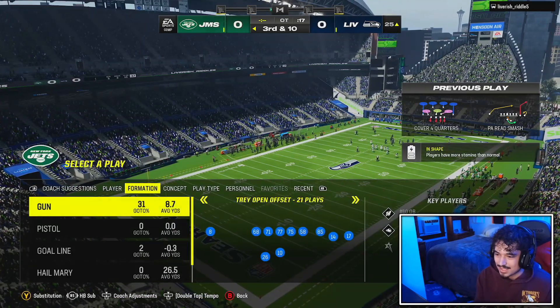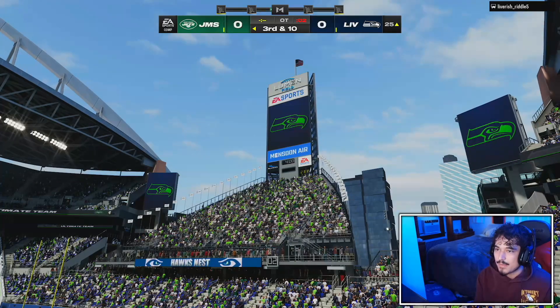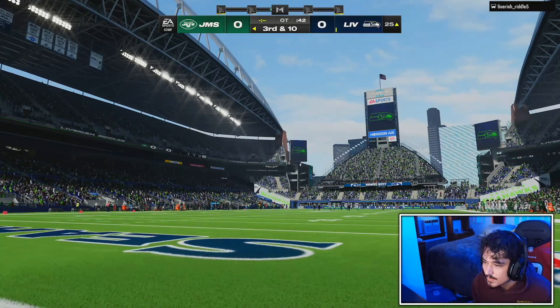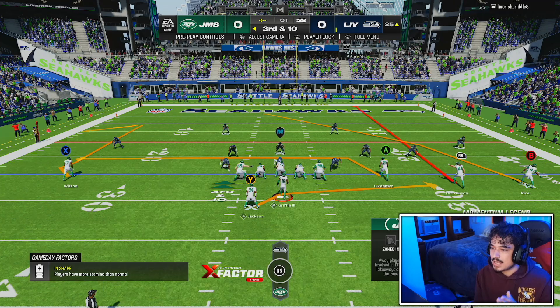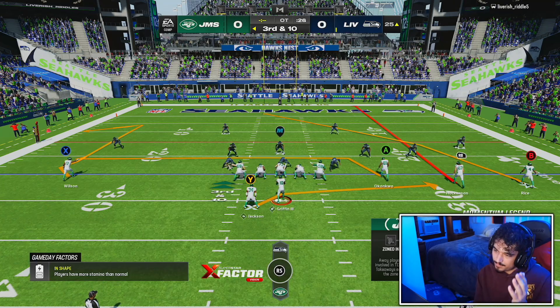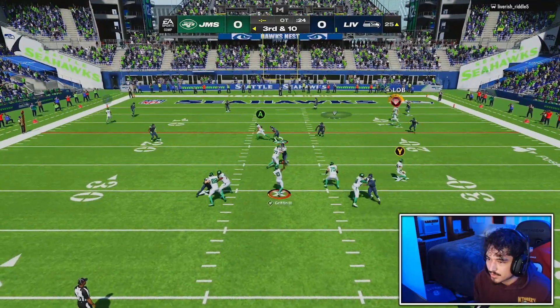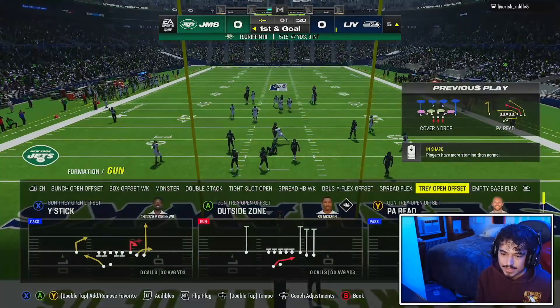We can try to get Rasheed on the outside. Unless this guy is usering this, it should get open. It definitely should get open here for sure — if he's still playing cover three, we'll have Hawkinson clear out and Rasheed Rice will come up underneath it. Might be cover four though — if it's four we may have some problems. I'm still throwing that. Laser — Rasheed Rice, make a play! Doesn't drop it that time.